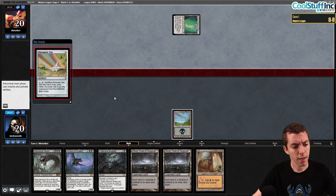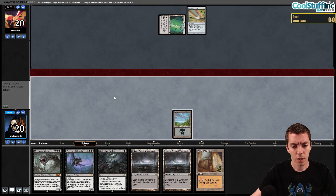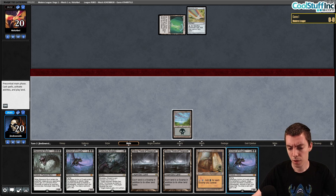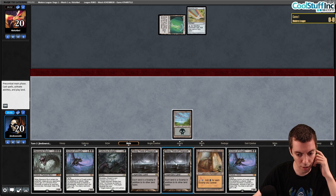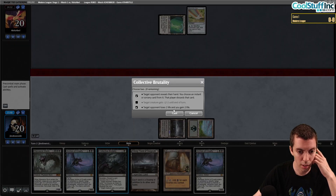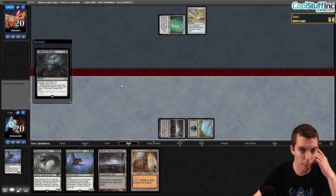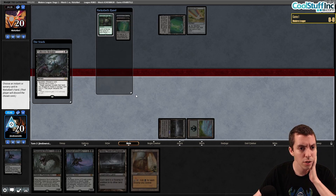Versus Urza's Power Plant — Tron. Not really a great matchup for us because a lot of our cards don't necessarily matter. Archon of Cruelty can make them discard a card but they just have Tron and can play Karn or whatever, so not an ideal start. We're going to just Duress-drain them with Collective Brutality because they're never going to play a creature we can kill. We need a little help — hopefully steal a Sylvan Scrying so they can't get Tron.